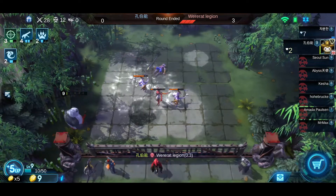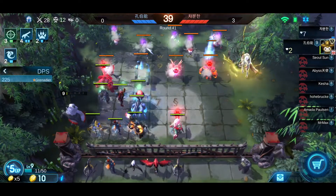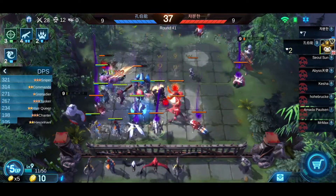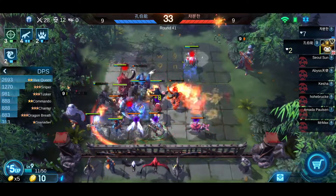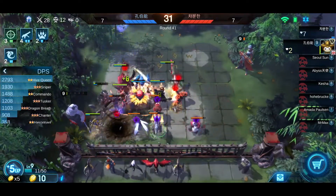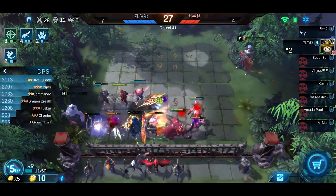Look at my Queen Hive — his Siren died, and my Queen Hive just casts and nukes everything around. It's a perfect position. 2 HP left.